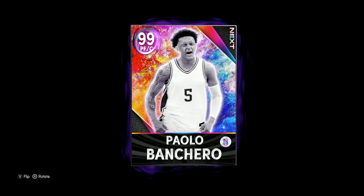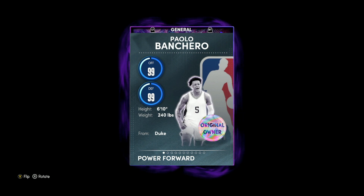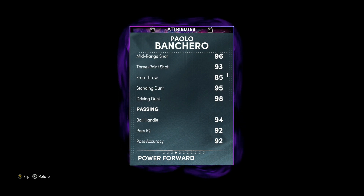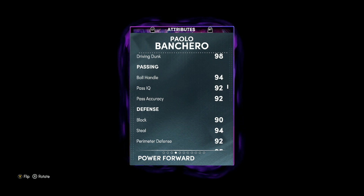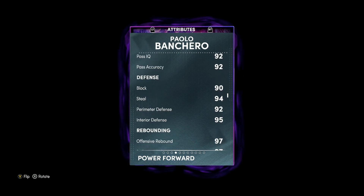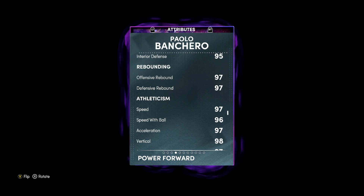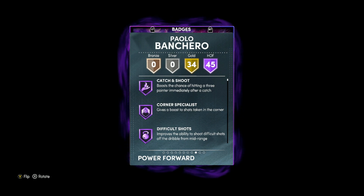In this video, we got a gameplay on the new Dark Matter Paulo Banchero in NBA 2K22 MyTeam. He's gonna be a 99 overall power forward center. He's six foot ten tall, which is a really good height for the power forward position. He's gonna have a 96 mid-range, 93 three ball, 95 standing and 98 driving dunk. He's also gonna have a 94 ball handle, and the card's gonna be an amazing defender — 90 block, 94 steal, 92 perimeter with a 95 interior defense. He's also gonna be super fast: 97 speed, 97 acceleration with a 96 speed with ball. Looking at the Hall of Fame badges, he's gonna have 45 of them.